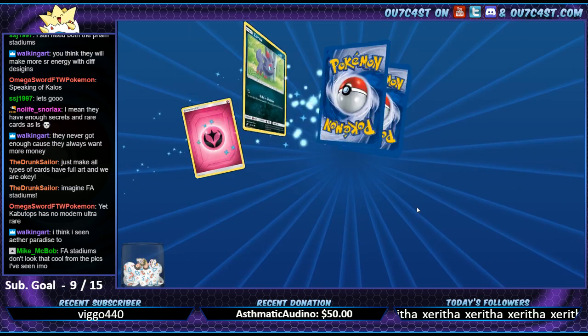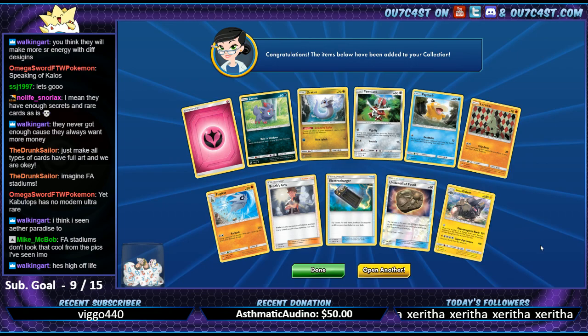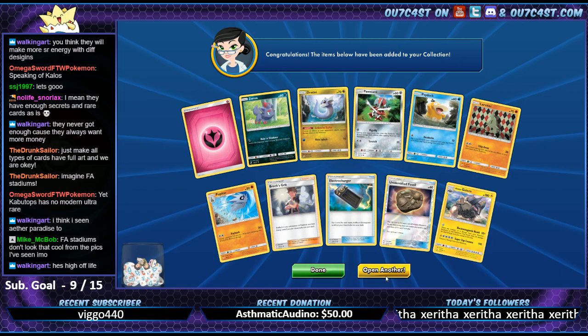The ones that are currently out don't look that cool to me either. Alolan Golem. Fox Grit - I can't believe we got a reprint of it. Nobody asked for it.